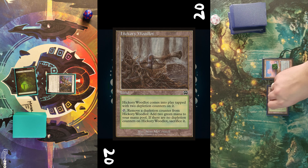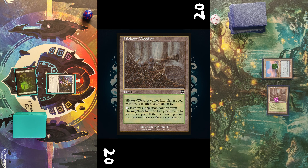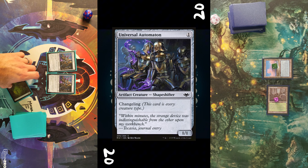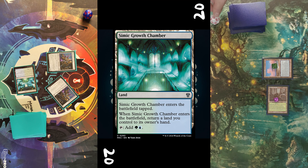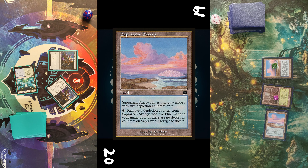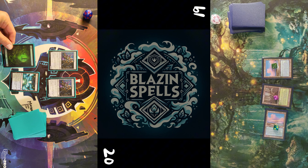Next game is started by the Skerry with two counters, opponent passes turn. I play Universal Automaton first turn and pass. Opponent draws, plays a Woodlot with two counters and passes. I untap, draw, play another one of those pesky Shapeshifters, return a land to hand to put in a Simic Growth Chamber.